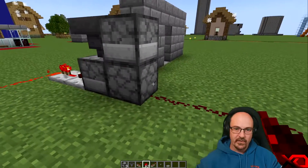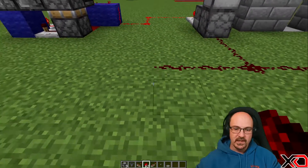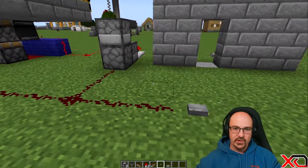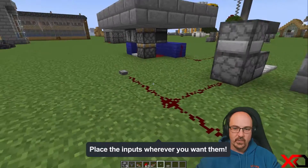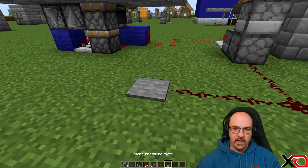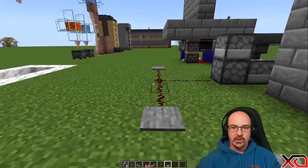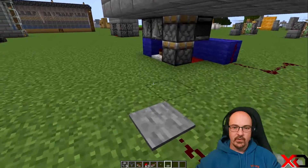All we then need to do is add our inputs. I'm going to take a redstone line from this back dropper and then split it two ways. Then it's just a case of adding an input to either side, so the door opens, you can walk through, and then close it. This will also work with pressure plates if you want — you just walk over a pressure plate and it opens, then walk over another one and it closes.